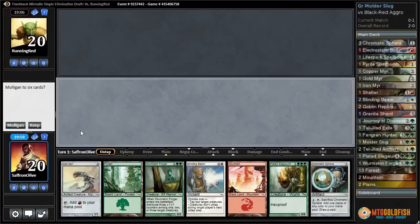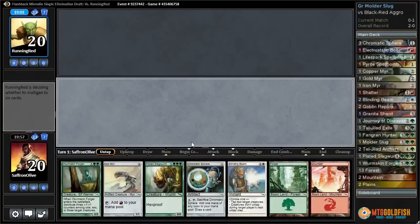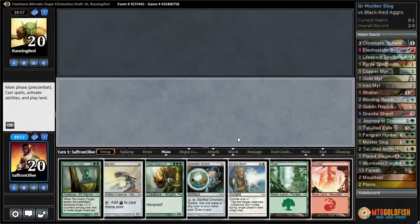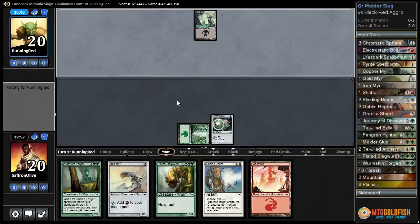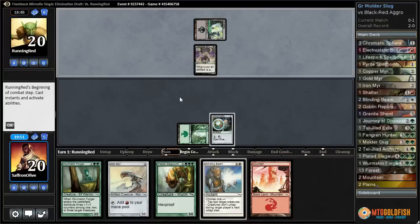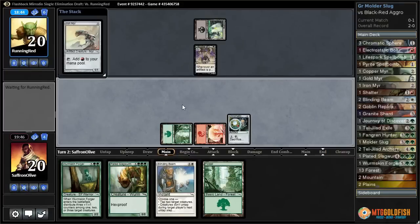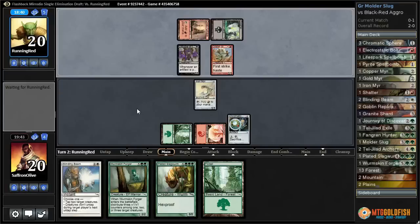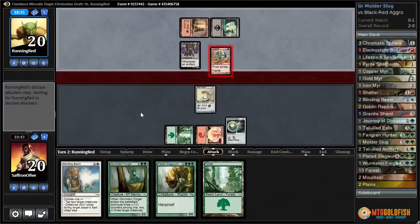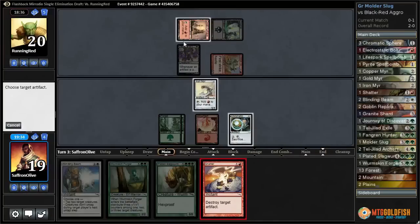Alright, game two, in the finals of our Rough Drafts. This time we got all the seven-drops but I'm not sure if we'll get to cast them. If we ever get our Plated Slagworm down, it seems like it should be pretty good. Chromatic Sphere, pass the turn. Swamp for our opponent into Disciple of the Vault. We're just going to play this Iron Mirror — anything that ramps us is good here if we can get to our seven-drops. Haste, First Strike, Goblin Striker. We'll take one. Shatter — we're going to shatter the land.